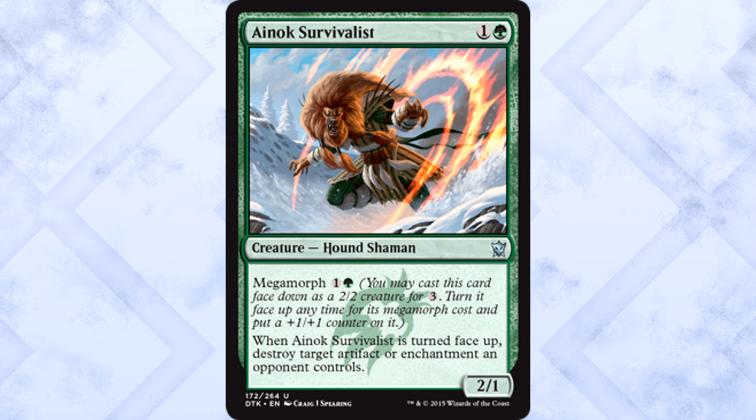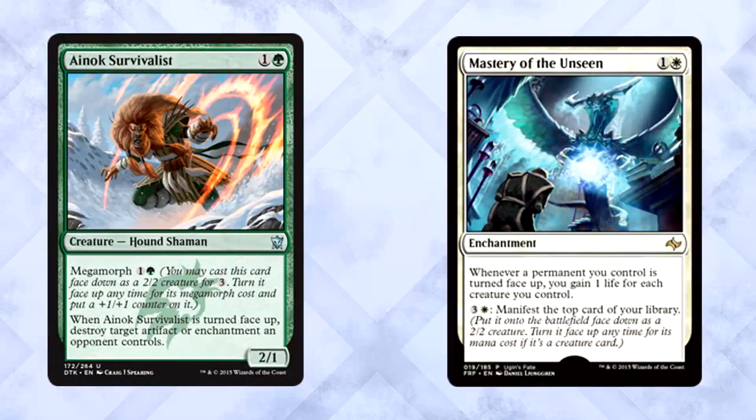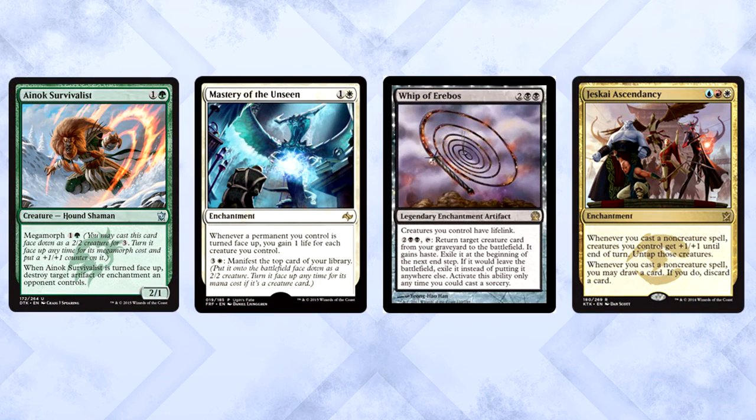Ainok Survivalist is two mana for a 2/1 Hound Shaman with Megamorph costing two mana. When it's turned face up, destroy target artifact or enchantment. This is a great card, especially during a time when green-white devotion is becoming a thing. Destroying Mastery of the Unseen off a triggered ability — not casting a spell — is pretty good. You can't respond to turning the Survivalist face up, but you can respond to the triggered ability. Mastery of the Unseen will never see it coming. Great way to attack the mirror match. It ends up being a 3/2, which isn't irrelevant. Sideboard standard play is certainly possible, especially in a world filled with whips, masteries, and ascendancies.